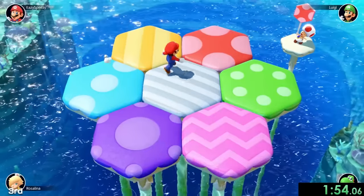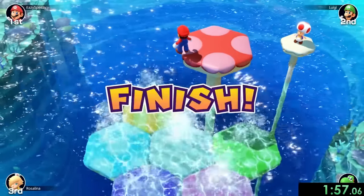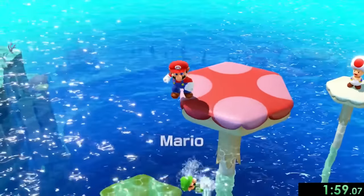Alright, now we just have to deal with Luigi. We can flatten him, he's not going to be able to react, and that's going to be our second minigame win as well.